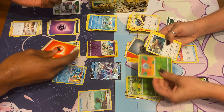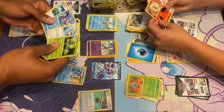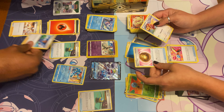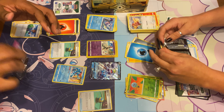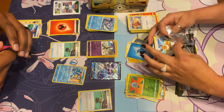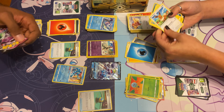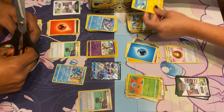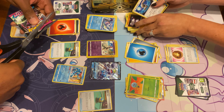We got a reverse holo Quick Ball which is always nice. Drapion, Ninetales — oh my gosh, I haven't seen that in a long time. We got another schoolboy Q. Farewell Bell. So we got one full art, two ultras, and that's it so far.